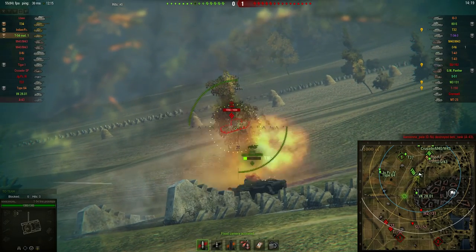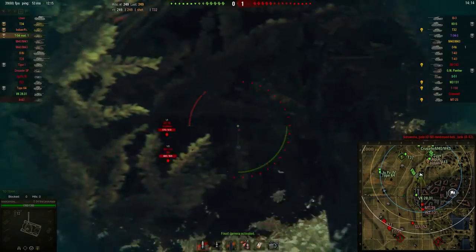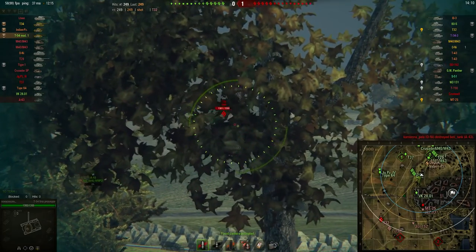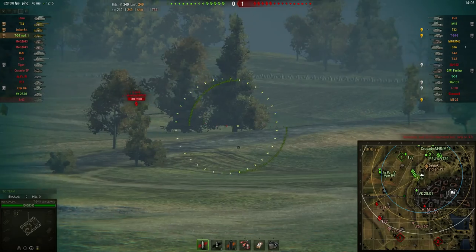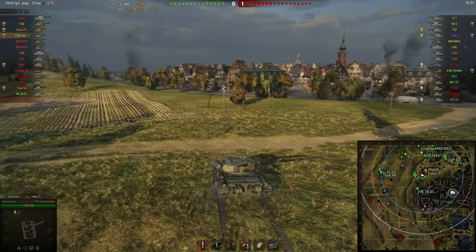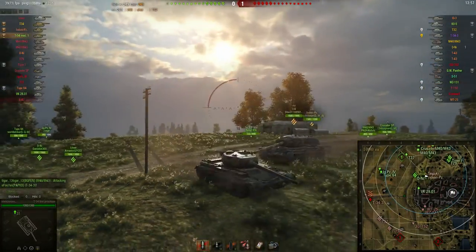The disadvantages of this tank, as you can see, are that the gun has got a really long aim time and some really bad accuracy characteristics. But still, he managed to put a shot right into the T-54's side armour. Also one of the disadvantages of the T-54 Mod 1 is its low ammo capacity, so you really have to be careful when aiming your shots.